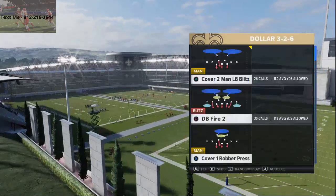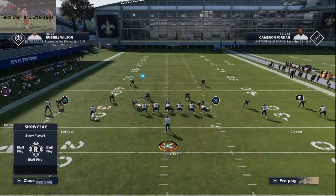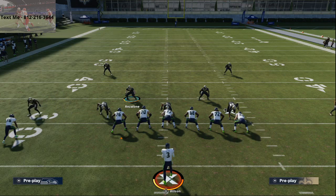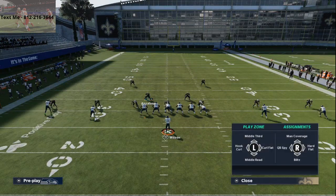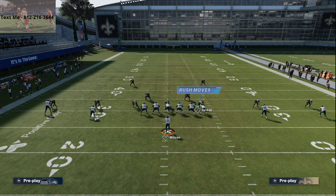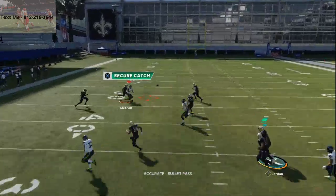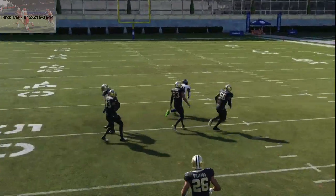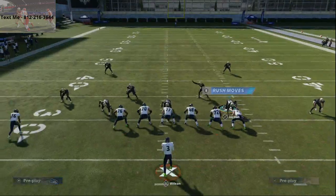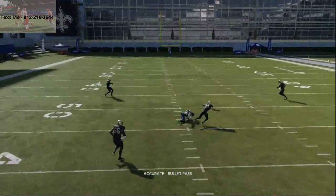I'm just going to come out in everyone's favorite defense this year — cover two man. All I'm going to do is run this meta setup, what everybody's been running all year long. Watch DK Metcalf — he's gonna get a free release to the inside, then take that one little step to the inside. When he takes that step inside, you can absolutely torch man to man. This is going to be very, very consistent. Press man doesn't stand a chance. As soon as he gets off the press, he's gonna be good.